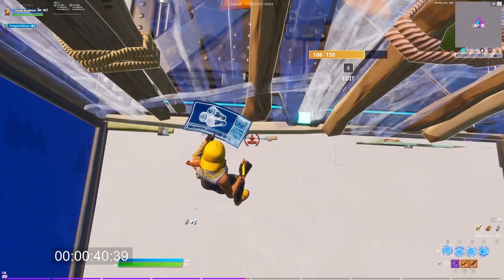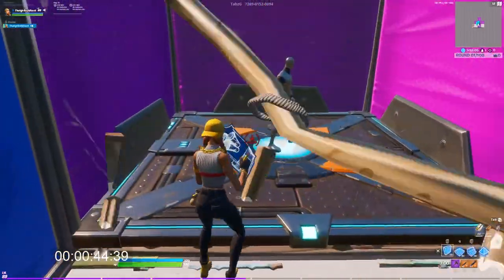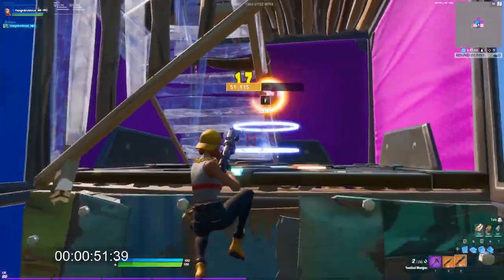Second thing: if you're really close to the wall, remember to look down, because otherwise you won't be able to place the wall. So you look down, you edit, you place the ramp, you edit the ramp, and you take the shot.